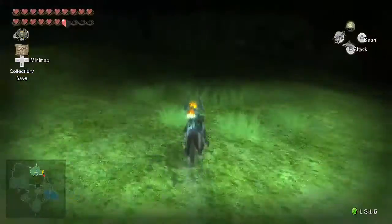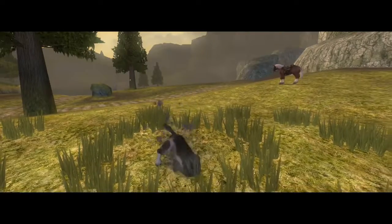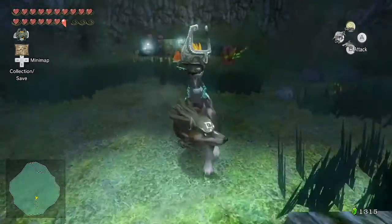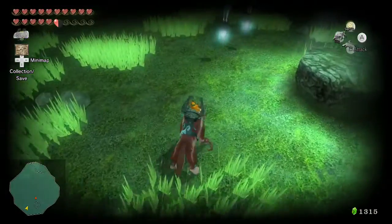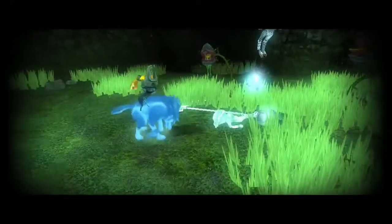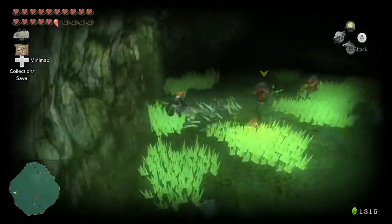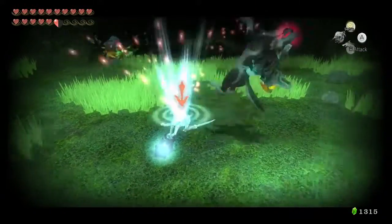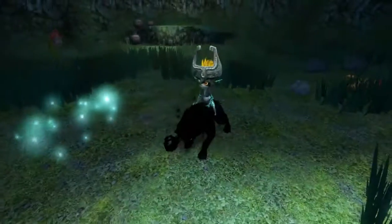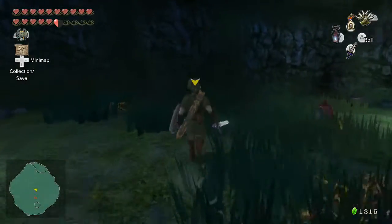Our next spot is over here at Northern Hyrule Field — there's a little patch where we can dig, and here there are two more Poes as well as a ton of Deku Babas. Just a couple more Poes to take care of. We avoid the Deku Babas and take the Poe souls. Unfortunately there's nothing that spawns for getting rid of all the Deku Babas.